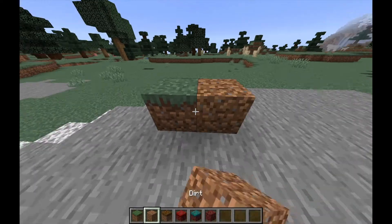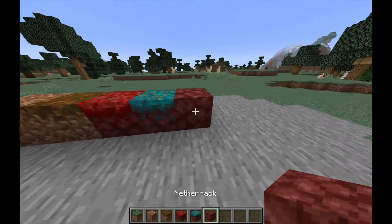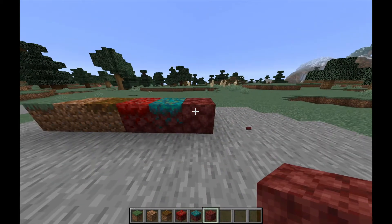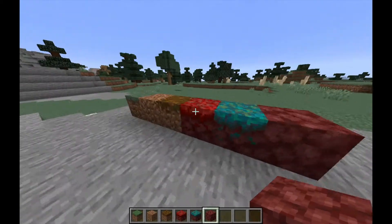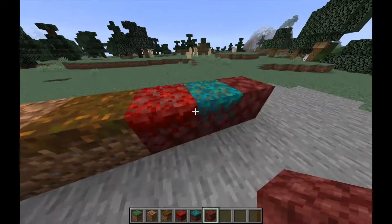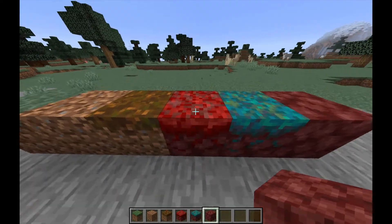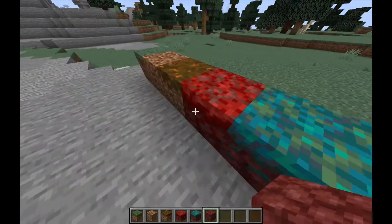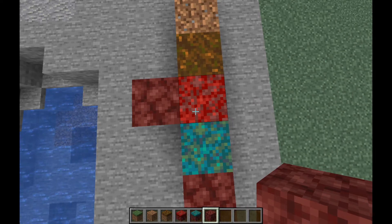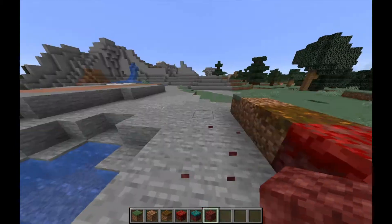So this is regular grass, dirt, podzol, crimson nylium, warped nylium, and regular netherrack. I don't like how fleshy it sounds! It's a lot more complex than the old grass texture, which is not really expected. It kind of looks like the grass is growing in the cracks of the netherrack, which I really like.